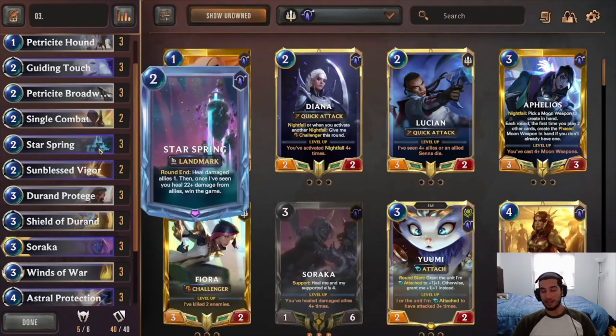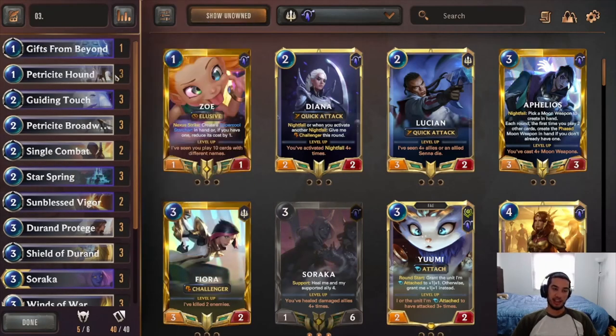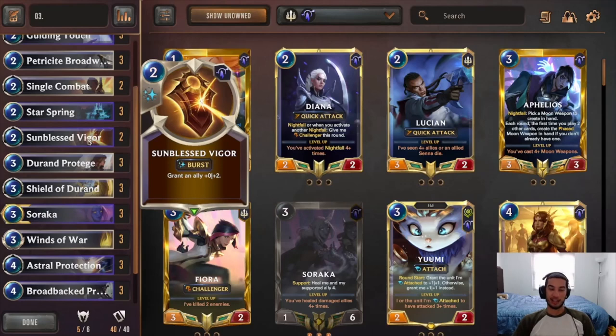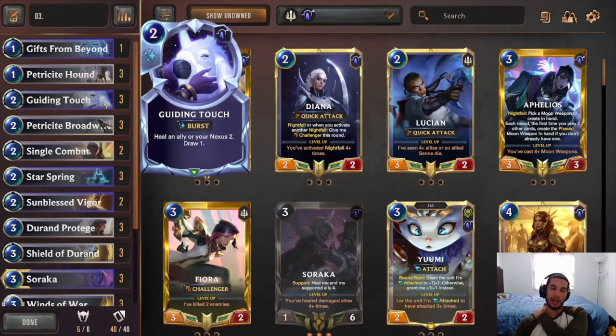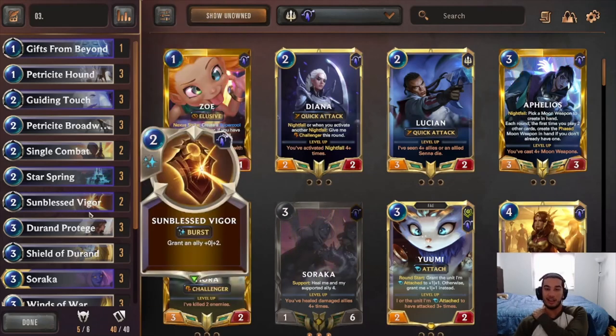Triple Starspring — the whole point of this deck is to be able to win with Starspring or Galio. Starspring is one win condition, Galio is the second. This gets us there, especially because it synergizes really well with the formidable units — it can heal them back up for them to have good attack and health to attack the opponent. I like two Sunbless Bigger. One thing I noticed is that I don't have stuff like Pell Cascade here. I think Pell Cascade is a little bit awkward because you only get plus one plus one, and formidable units don't take advantage of that plus one attack. Sunbless Bigger pretty much gives them two attacks, so it becomes a two mana, two plus two plus two, which I think can be very powerful for how cheap it is.